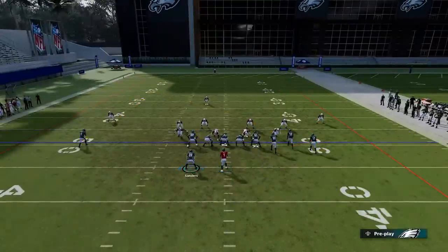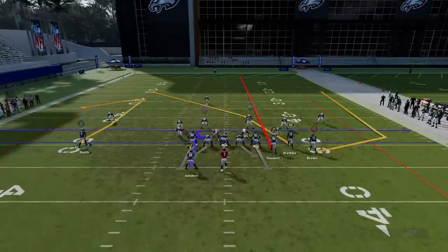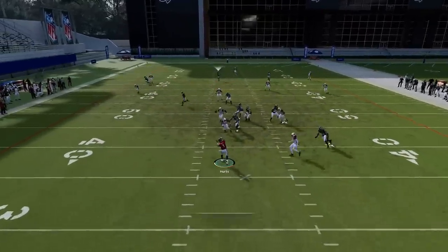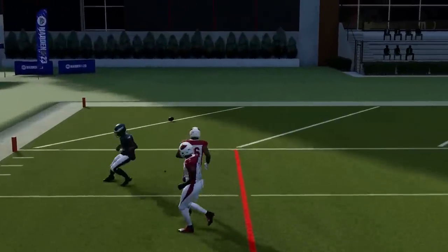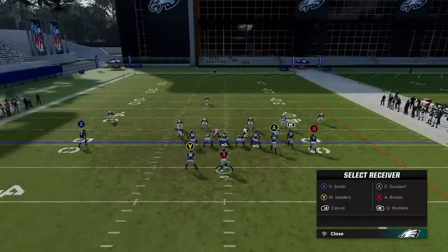You can put the X route on a comeback, put the A route on a streak, and the B route on a drag — similar to another play I put out. The RB route should get open across the field again. I don't know why I didn't catch that — it was just a bad throw, no second-accuracy. We'll do that again.